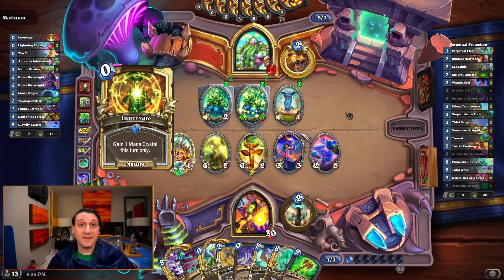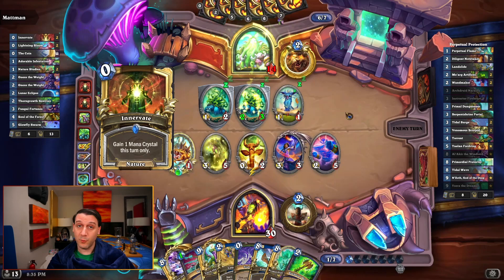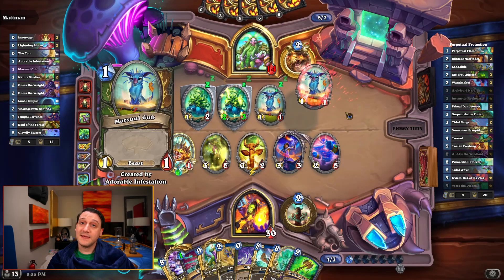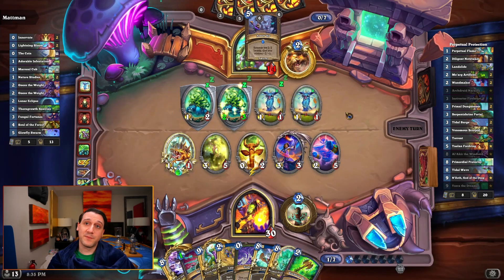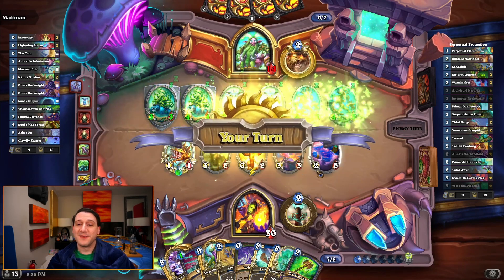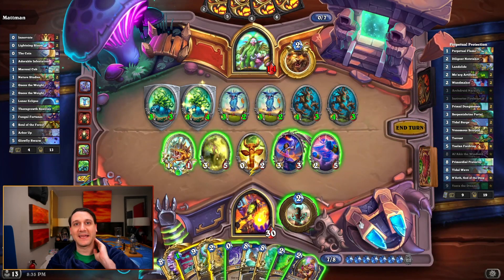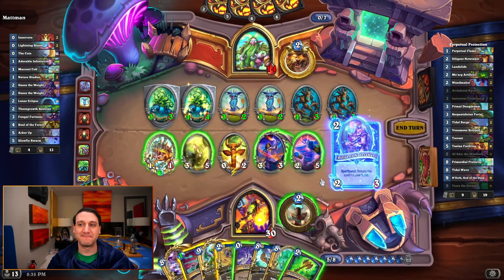But our opponent did hang in there and managed to pull out a pretty impressive board once more. Sadly, this time we didn't have perpetual flame to save us, so we had to settle for a double landslide with help from Diligent Notetaker. Yeah, I kind of feel bad for our opponent. Sorry, dude.